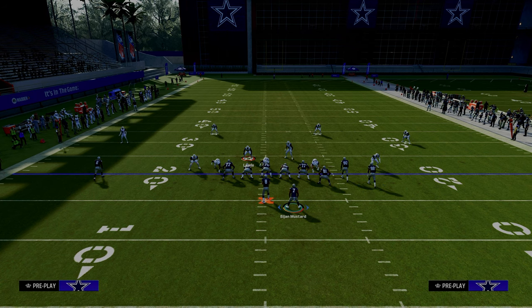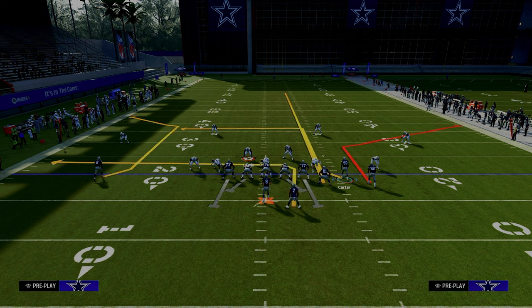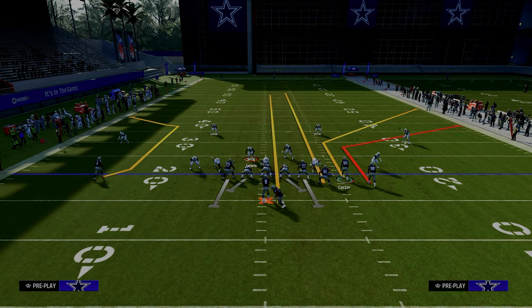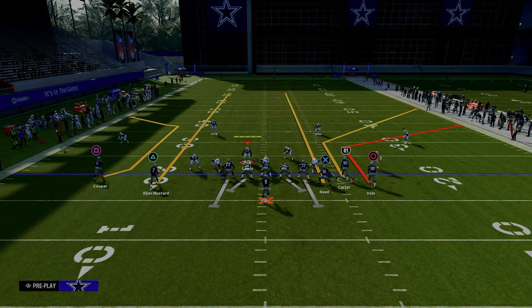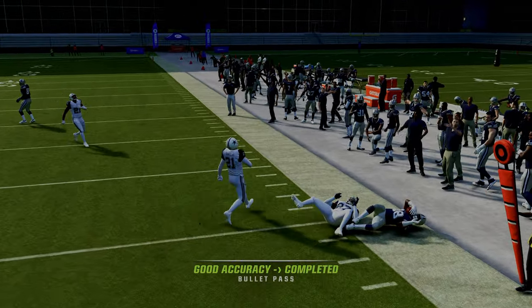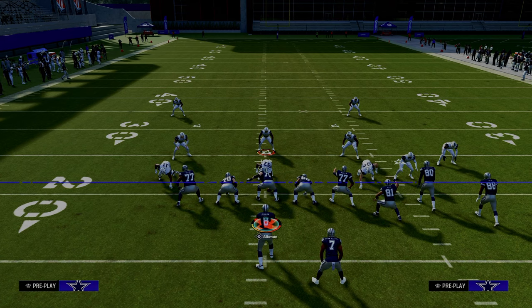We're going to run this with our bunch to the wide side of the field. We're going to put our tight end on a streak, our running back on a streak, our slot receiver on a corner route with the slot apprentice or hot route master ability. Then we're going to motion this guy out. This is one of the most effective ways in this game to attack the sidelines. That shorter corner route is going to get underneath that 30-yard cloud consistently for you to throw against that coverage.